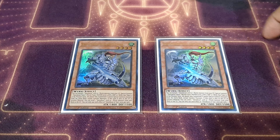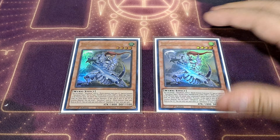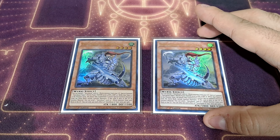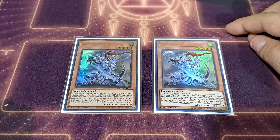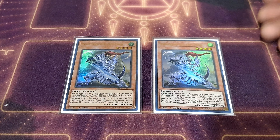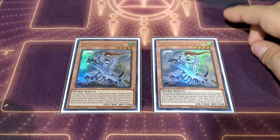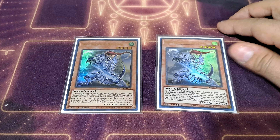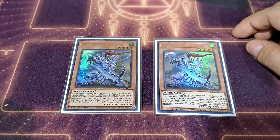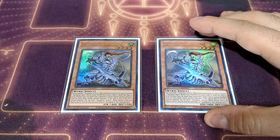Taya requires cards to be in the graveyard in order to get its utility, which is why I don't play it at three copies. However, because it is a Wind, you are able to go into something like Baxia, which takes advantage of monsters of different attributes — and Taya is a Wind. We'll keep that in mind when we talk about Baxia later on. For now, the safe number to play is definitely two, though I can see arguments for three because of how good it is in the grind game.